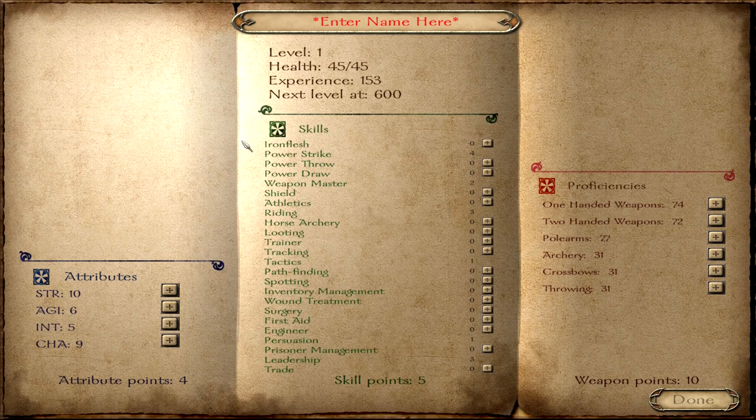So, how does the skill system work? The attributes determine how many skill points you can add to skills. For example, the attribute Strength determines how many skill points you can put in Power Strike, which is related to Strength, as you can see on the right-hand side. If we were to improve Strength, we could improve Power Strike.